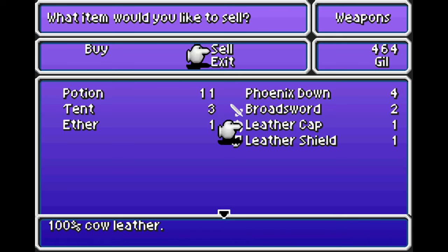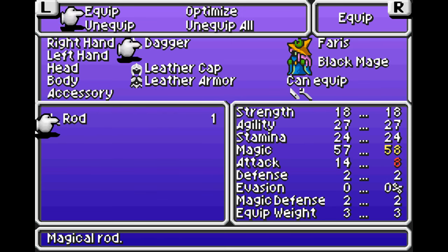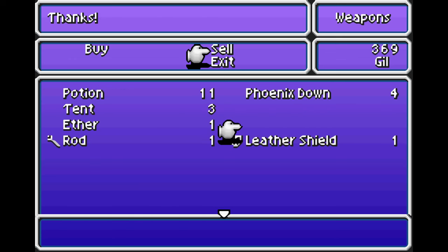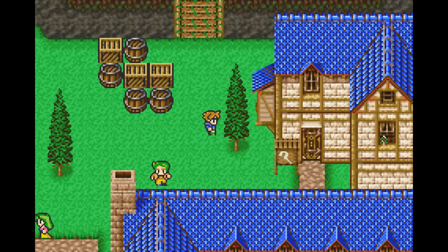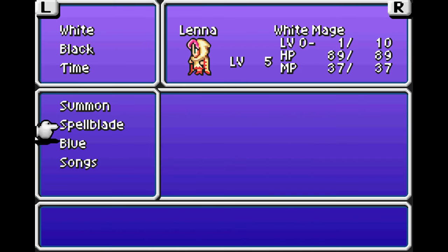You could turn everyone into knights, or early on turning everyone into monks would do a lot of damage. But I'll try to keep the parties balanced most of the time and not take advantage of really cheap exploity groups. The rod does give Ferris more magic power, which means she could do a little bit more damage with her spells. I should have just sold the Aether — we don't need them right now anyway. I just want to buy the magic while we're here so I don't have to come back ever again. So we'll make sure we get Fire and Blizzard. Now we've got all of our level 1 magic — the level 1 white magic, the level 1 black magic, and it connects to the Spellblade as well.